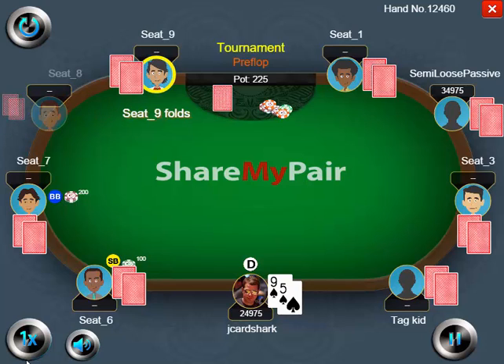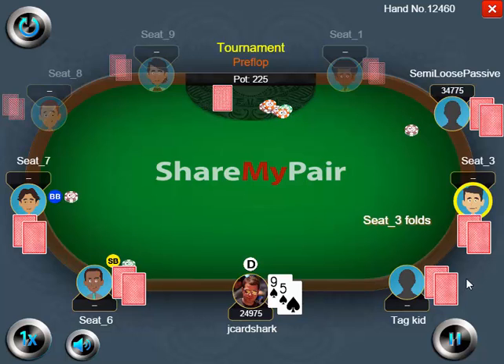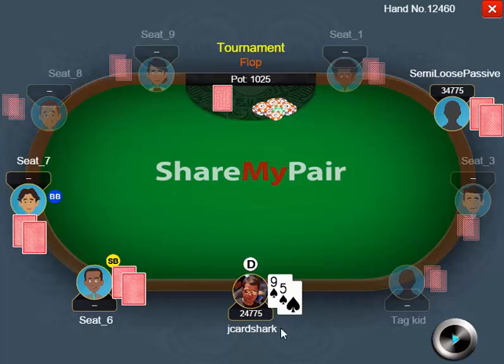In this hand, we have 9-5 suited on the button. Not exactly a premium hand, but a semi-loose passive player limps from early position. This player's been splashing around, generally just not playing well, and seems to be one of these players who will go a little bit too far with his hands. We are playing 100-200, I have 25,000 chips to start the hand, and my opponent covers me. He limps from middle position, and I have 9-5 suited on the button and decide to limp as well.